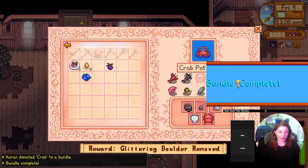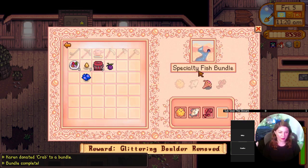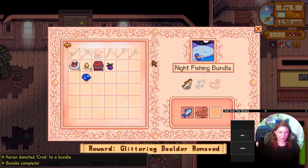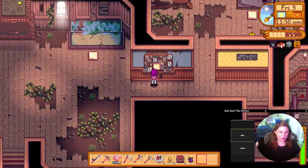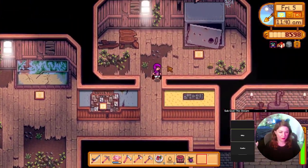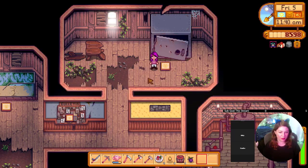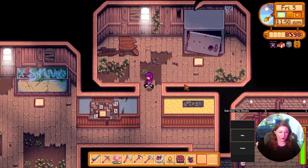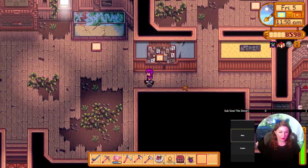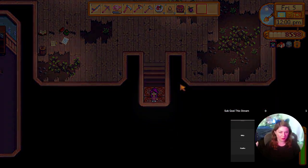We finished the crab pot bundle — we only needed one more! Hell yeah! Which one of these unlocks the bus stop? I think it's one of the vaults — we need 10g and 25g. We need lots of money. Fishing is the most productive way to make money.